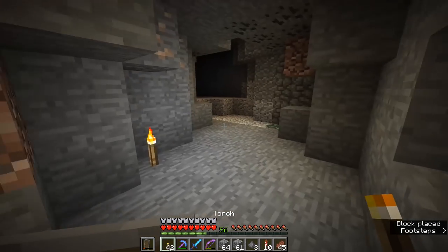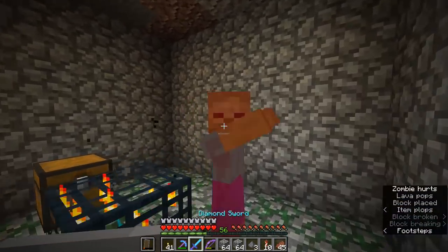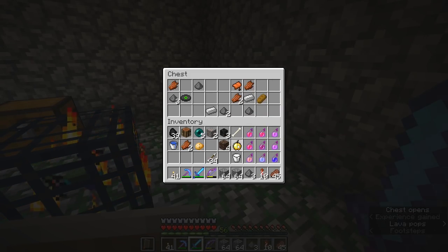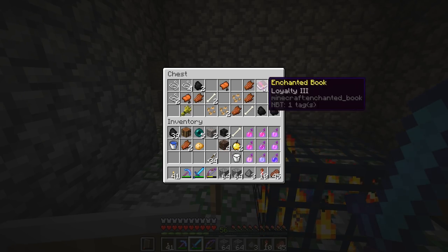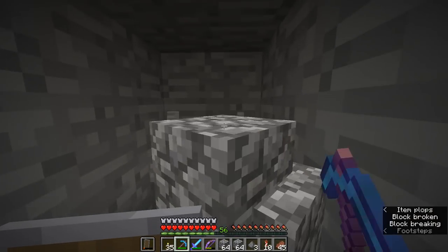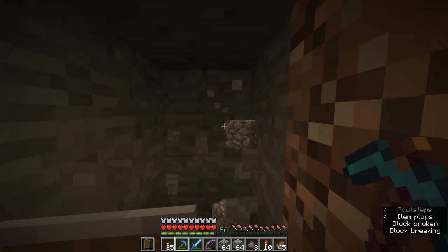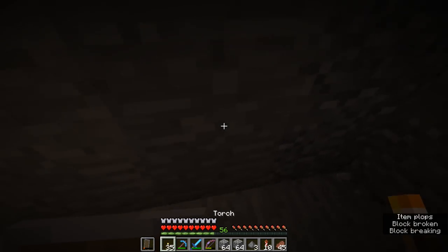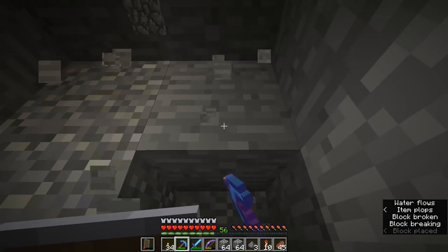Wait a second — there is some emerald ore and some mossy cobblestone. Is this a spawner? It is a zombie spawner. We haven't converted a zombie spawner yet in this series. It's given us another golden apple — fantastic. And a loyalty three book. I'm going to leave that in this chest for now because I don't want to risk losing it in the fight. I've explored a little bit further into this cave and we're digging a long one-block-wide, two-block-high hallway. That will probably be the best place to start this fight.